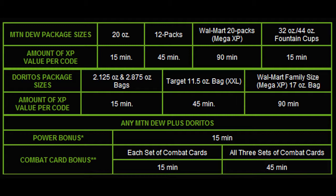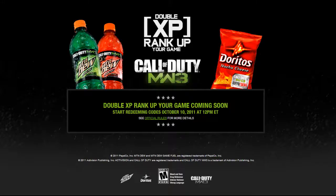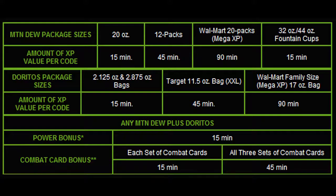So you can see the Doritos right here for the different bag sizes — 15 minutes, 45 minutes, 90 minutes. A family size bag is 90 minutes. All you need to do is go get a 20 pack of both, that's 180 minutes right there. And then any Mountain Dew plus Doritos power bonus is 15 minutes. Each set of combat cards is 15 minutes, and all 3 sets of combat cards is 45 minutes.